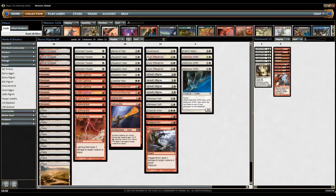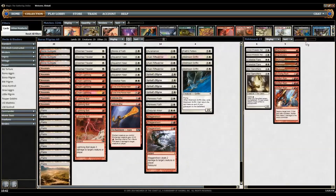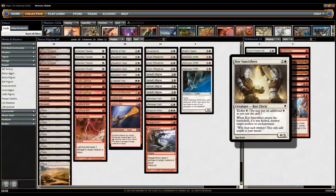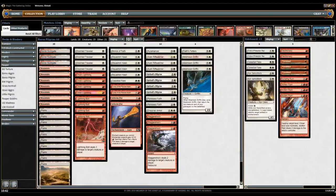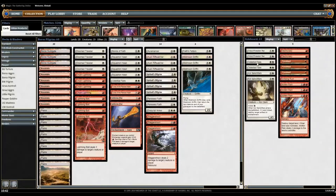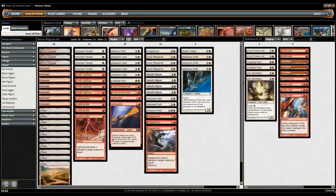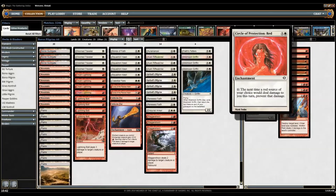This is the deck I'll be playing tonight at my local store and hopefully it will go well — I've done very well with the deck online so far. For the sideboard, we have two Core Sanctifiers. They're just good, they do what you want them to do. Two more Celestial Flares for the hexproof matchup.